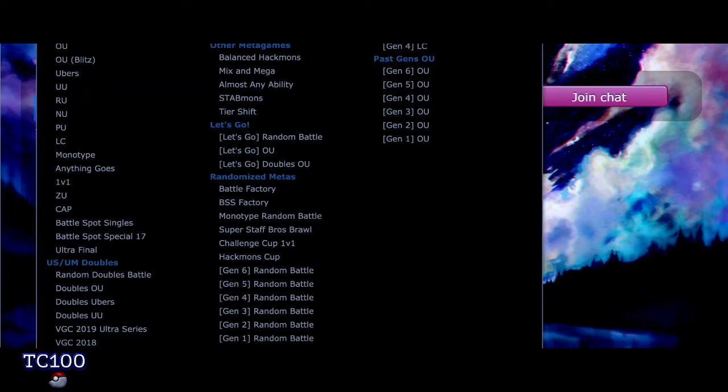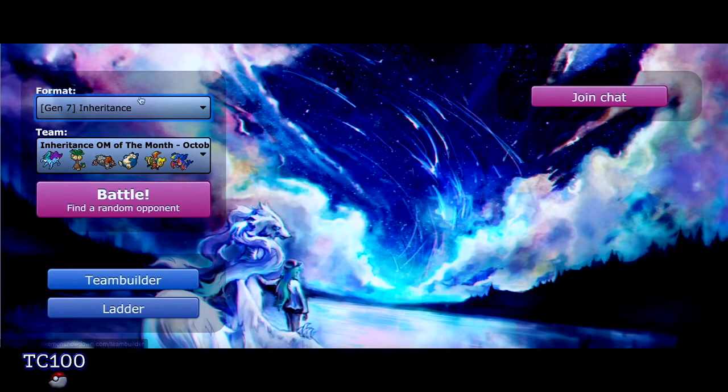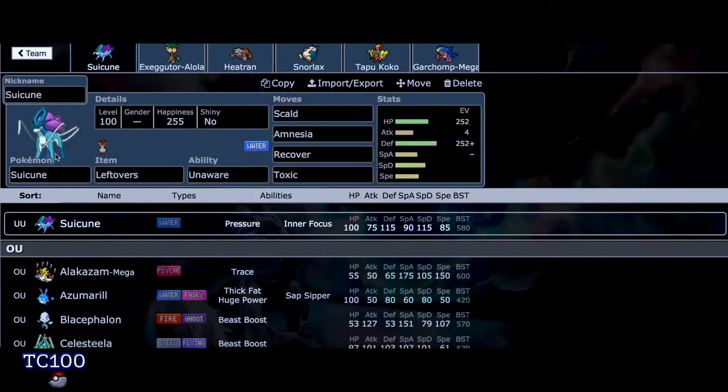For those who don't know, Inheritance allows you to inherit Pokemon and use that moveset and ability from that inherited Pokemon onto a Pokemon that you want to use. Which is insane — you can be creative and go all out and make that Pokemon better with that moveset at your disposal. I had to look it up on Smogon University. I'll put that link in the description so you can read it.